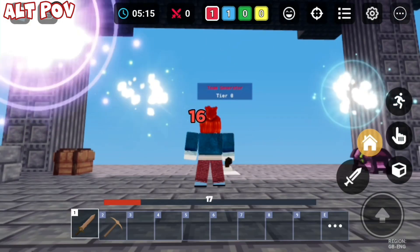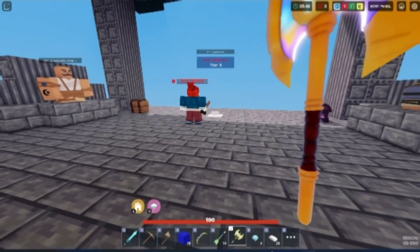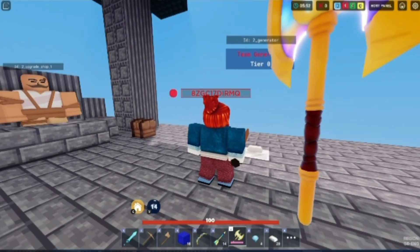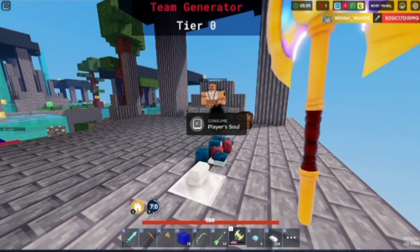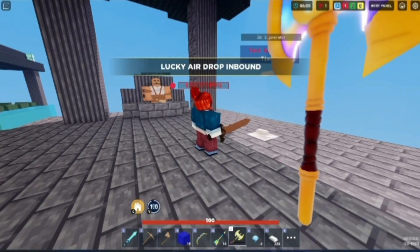We're gonna shoot one and see how much damage it deals. It almost killed them — they have 17 health. Let me try the V ability: 35, 35 — I just killed them in three shots. That's interesting. What does this V ability do?